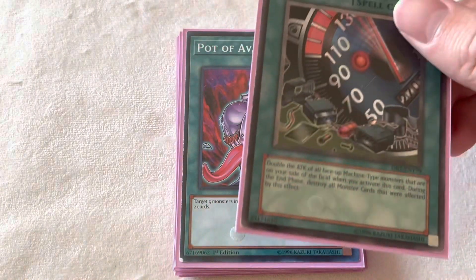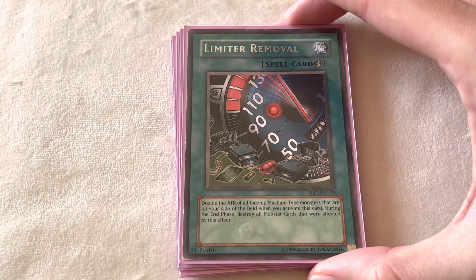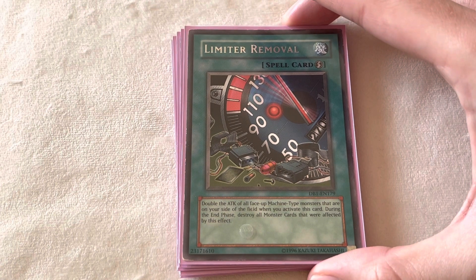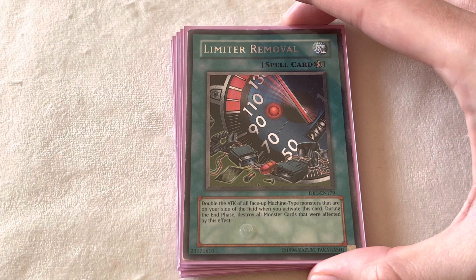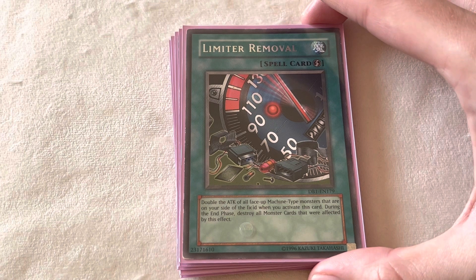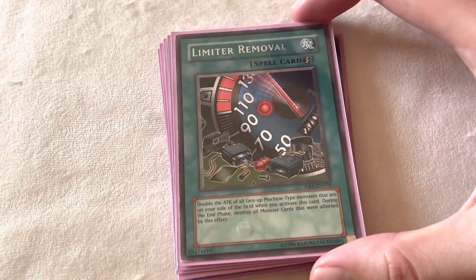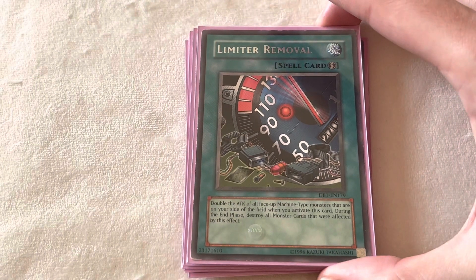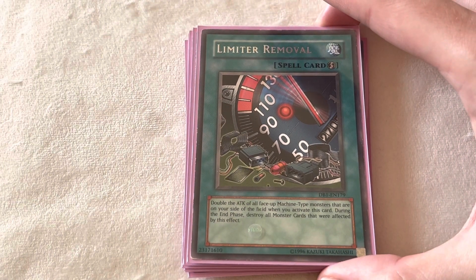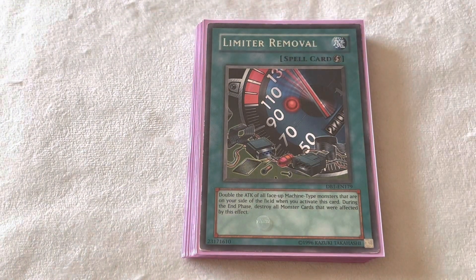Limiter Removal is a little bit hard to use — if you can't guarantee game, don't use it. It seems really simple on the surface, just drop it and your monsters are big, right? But there are definitely times where this card just straight up backfires because you don't expect something like Tragoedia or Gorz, so just be cautious with that. And with that, that's the spell lineup, and we can finally move on to the traps.